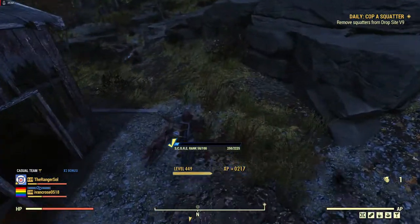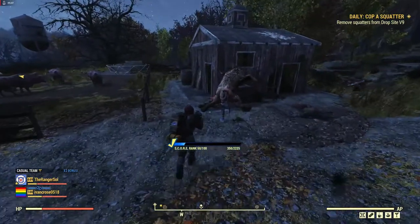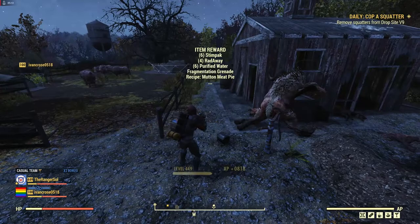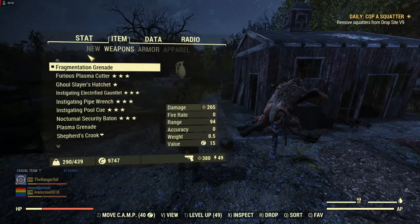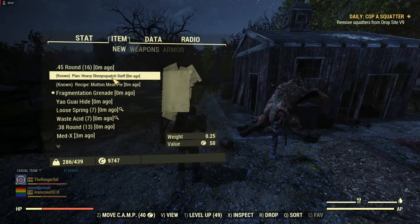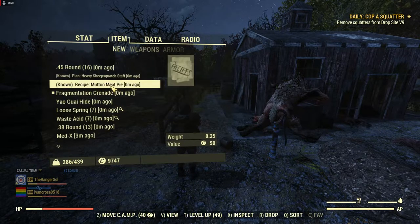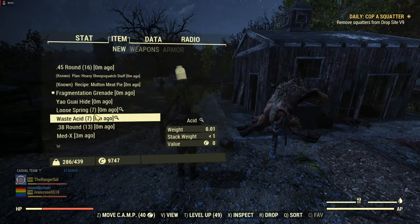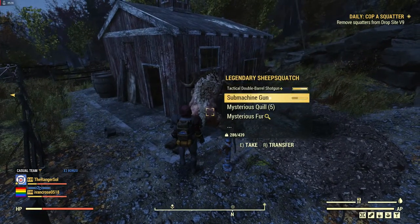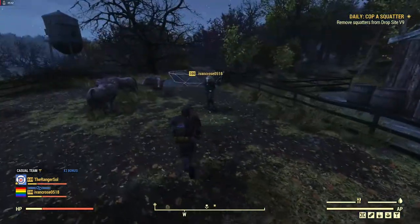There we go — I gained a level. Rewards: Stimpak, purified water, mutton meat pie. We've got the heavy sheep squash shaft and mutton meat pie. You always kind of get one recipe, and if you bring back all three Brahmin you have a chance at getting a third recipe and more rewards. You basically get two of those reward tiers — the extra aid item, the extra ammo item, and another plan depending on how well you do.